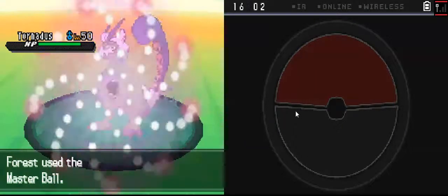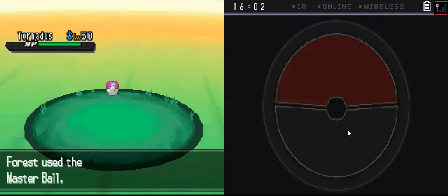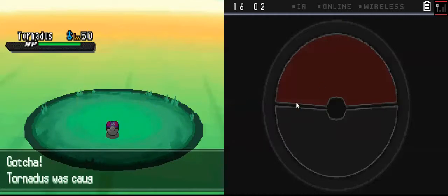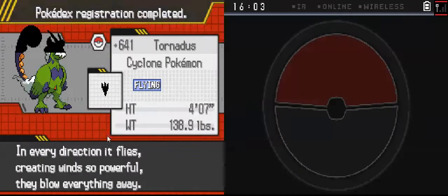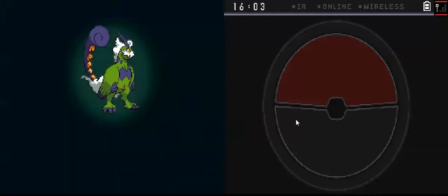If it doesn't work, I'm gonna restart the video all over again. I'm sure it works with Master Ball — see? One catch. Awesome, I got Tornadus! Alright, he's a boy? Come on, he has no gender. And it is Tornadus.